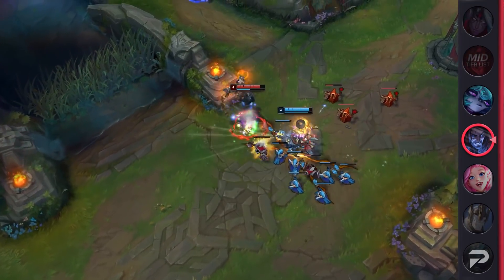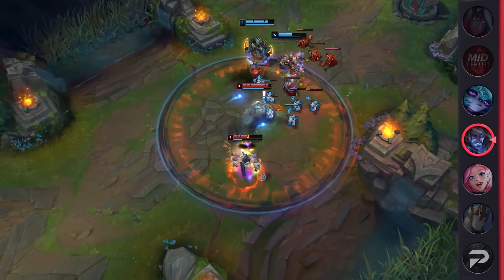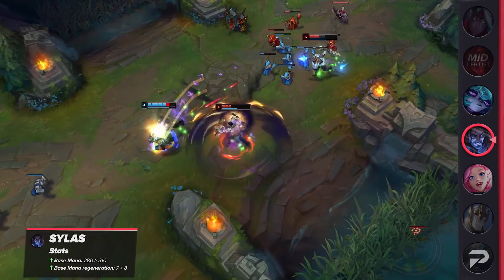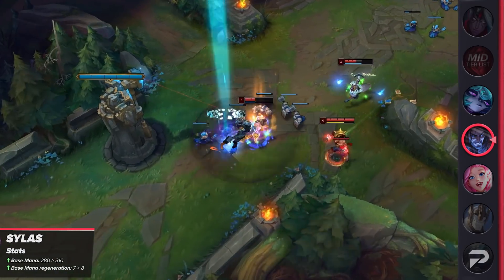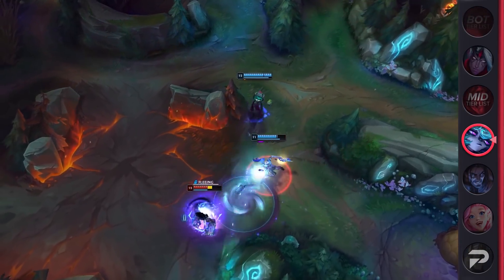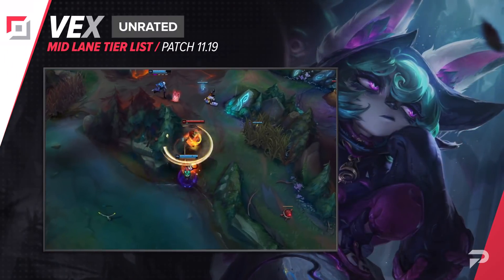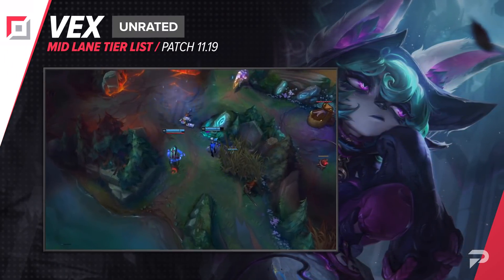Sylas is another champion who Riot buffed. Although they wanted to make him stronger, his explosive nature means they had to give him a small one — extra base mana and mana per 5 is all he got. This is mostly noticeable during the early game before Sylas' first recall, but it'll definitely impact his performance in competitive play. He remains in the S tier after this buff. This patch also marks the release of the newest champion Vex. She's unranked for now, but our analysts will continue gathering information on her and will have a placement in either the mid-patch update next week or next patch. Just in case you're wondering, she won't be available for Worlds.